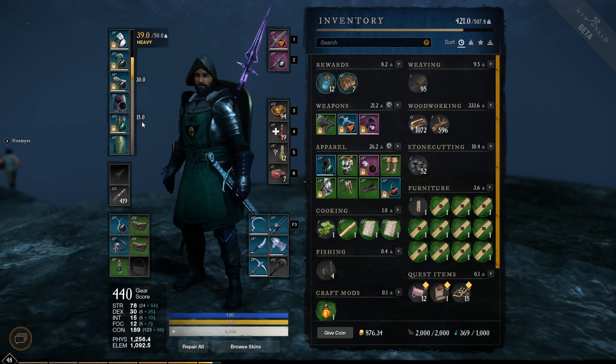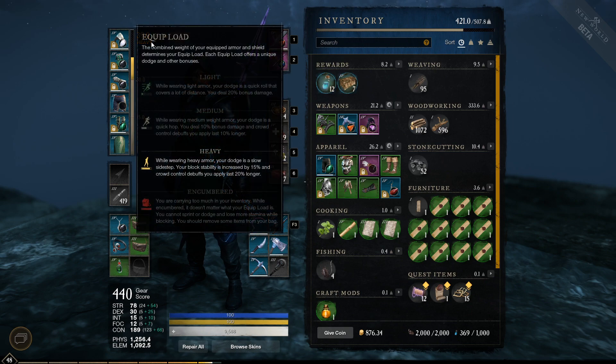The markers represent weight. We have 15 pounds, we have 30 pounds, and anything above 30 pounds up to the maximum of 50 pounds is heavy armor. So the bottom is light armor, the middle is medium armor, and then the top is heavy. If we hover over the number showing our current weight out of 50, it shows you each of the different sections — light, medium, and heavy — and the different bonuses you receive for each.